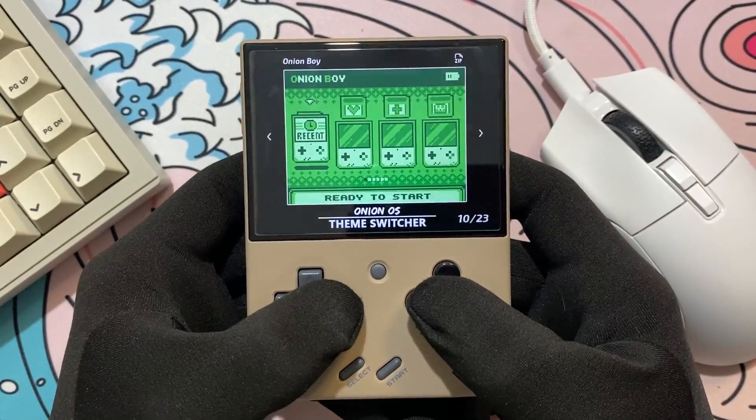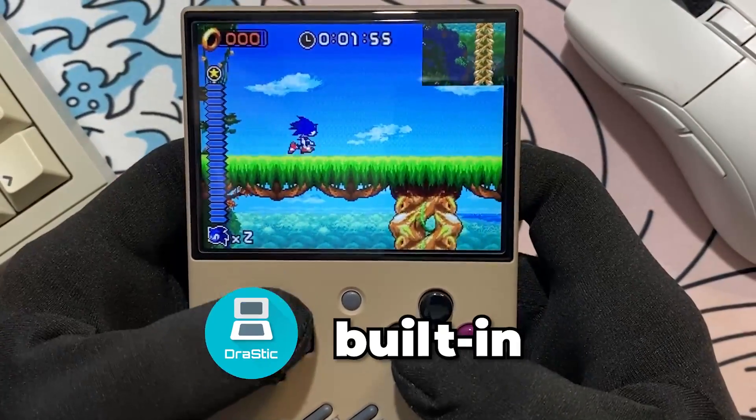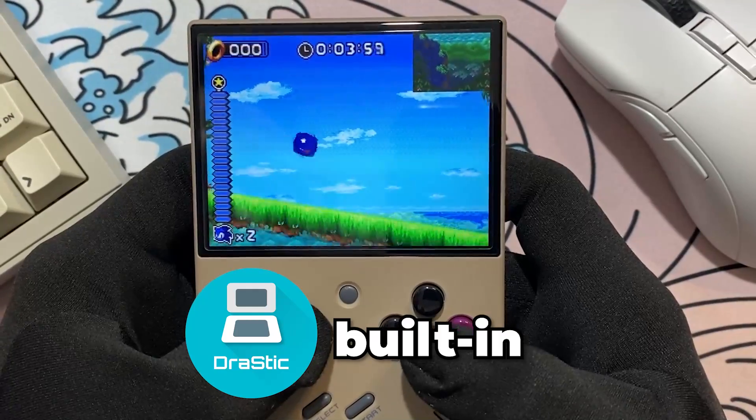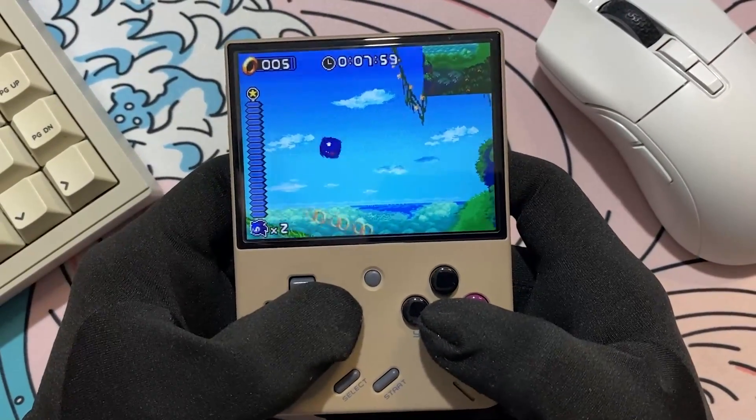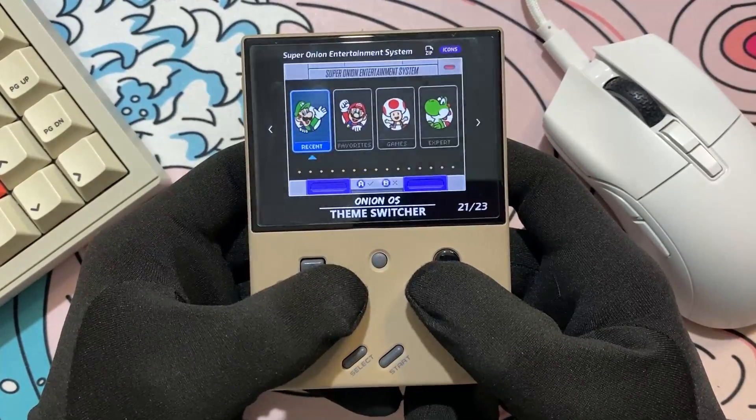In this new version, the Miu Mini finally has Drastic emulator natively in the Onion operating system. What that means is that now the odds are in our favor in terms of stability and performance, especially in future updates.